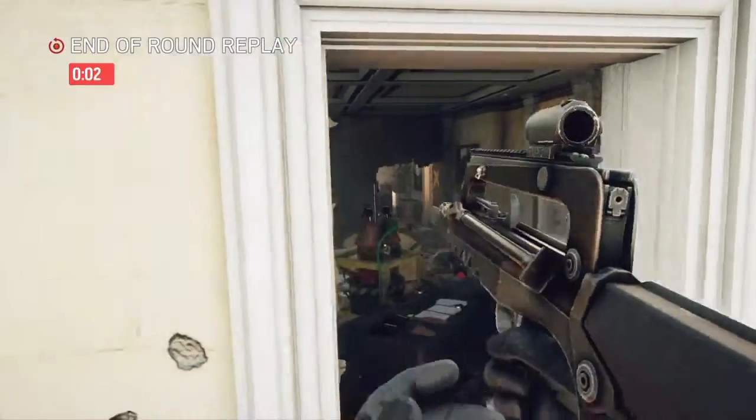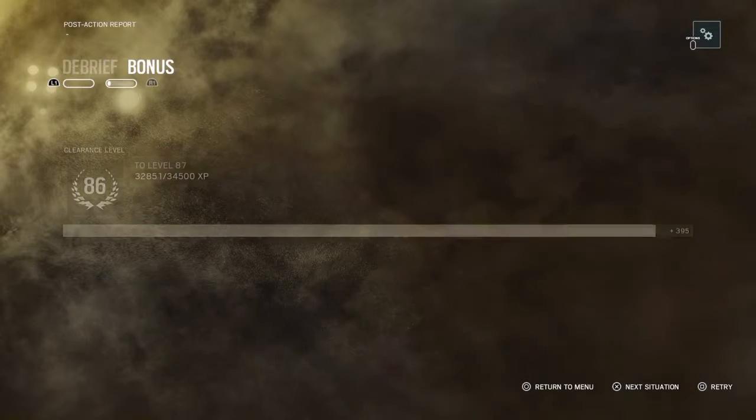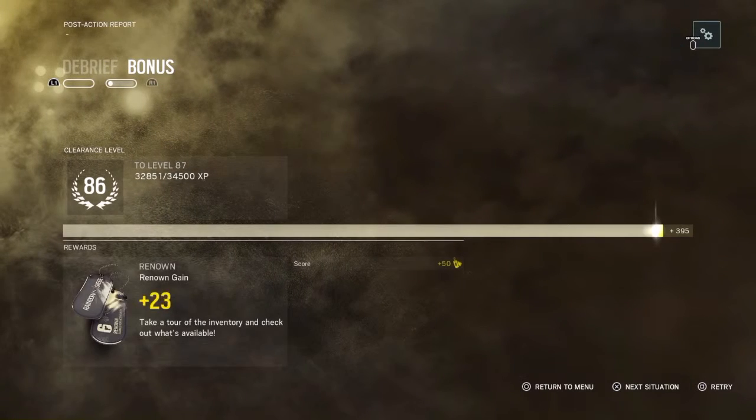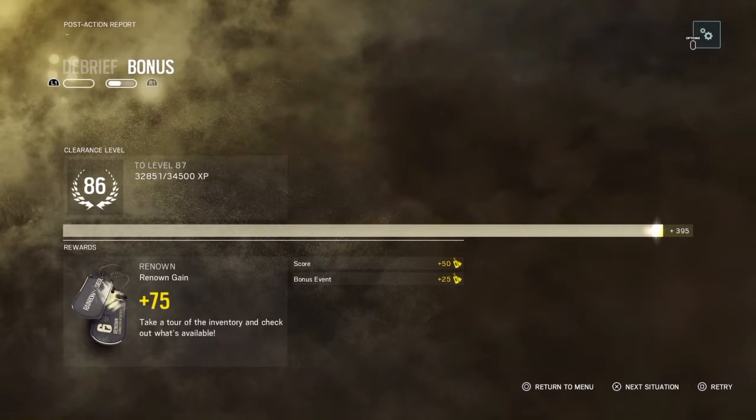Make sure you don't get below 50 health from where the bomb was — don't make the same mistake I did. Put the breach charge on top of the bomb.